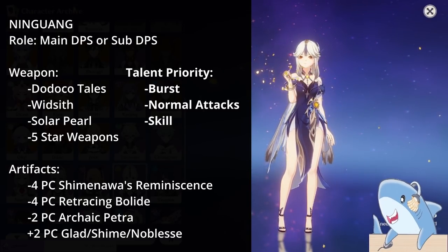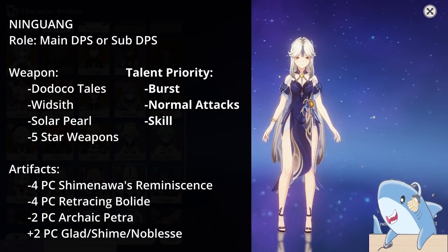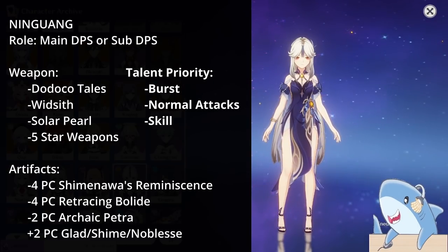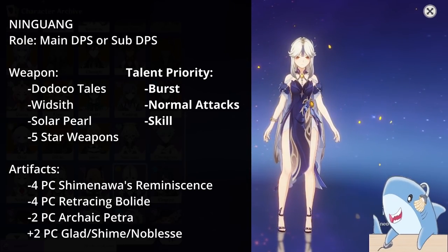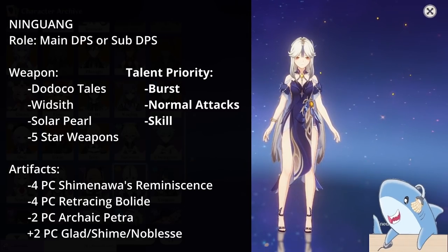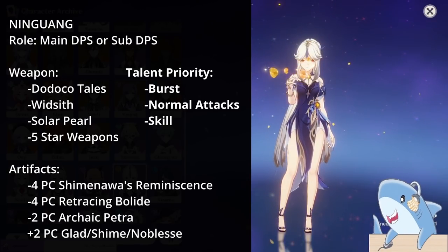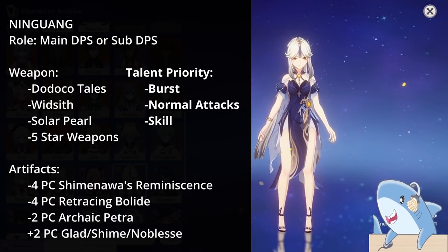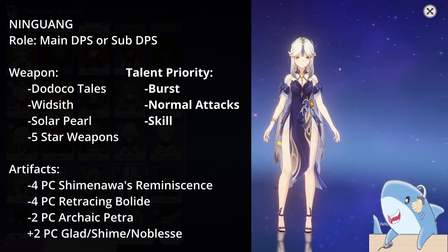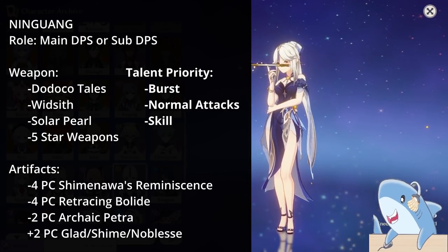For Ningguang's artifact sets, she generally wants the best substats — a 4-piece set usually isn't the best on her. Typically, 2-piece Gladiator, 2-piece Archaic Petra, or 2-piece Archaic Petra combinations work well. Run her with Geo Damage percent or Attack percent and whatever has the best substats. She can also use a 4-piece Shimenawa if she gets a lot of energy back and you can funnel her burst easily — though don't use 4-piece Shimenawa if you don't plan to use her as main carry. Headpiece: Crit Rate or Damage; Goblet: Geo percent; Sands: Attack percent.